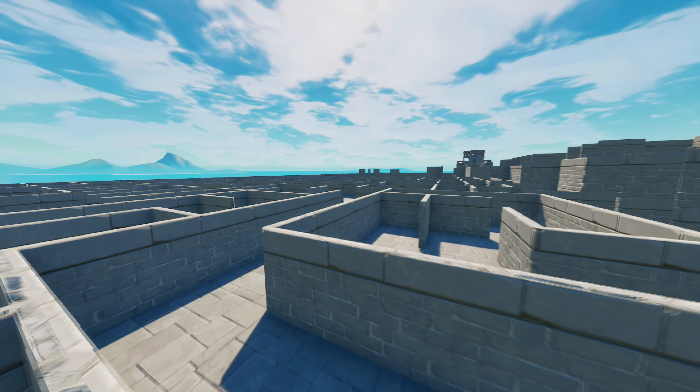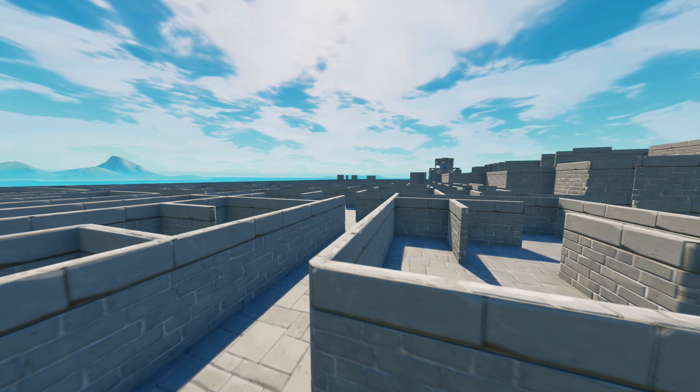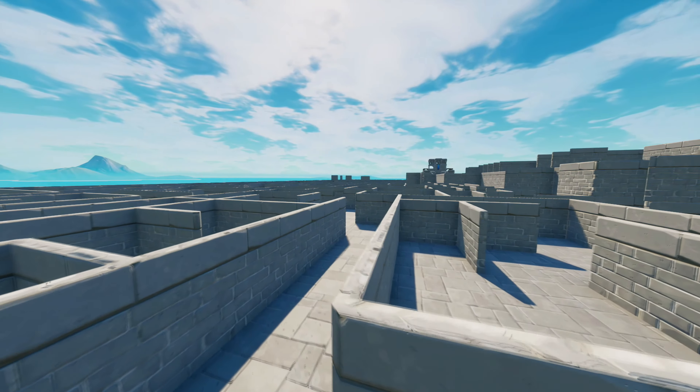The 19th map on the list is the biggest maze runner map in Fortnite creative mode. This maze is made from 89,000 blocks and took over 100 hours to make. You can play this map by yourself or bring as many friends as you can and see if you can escape this maze. Try it out and have fun!